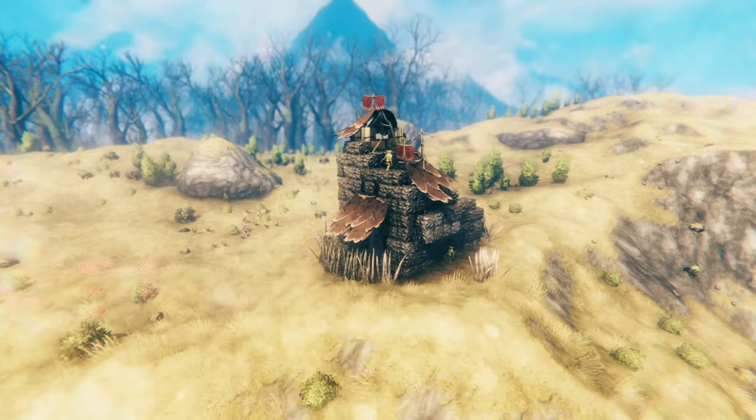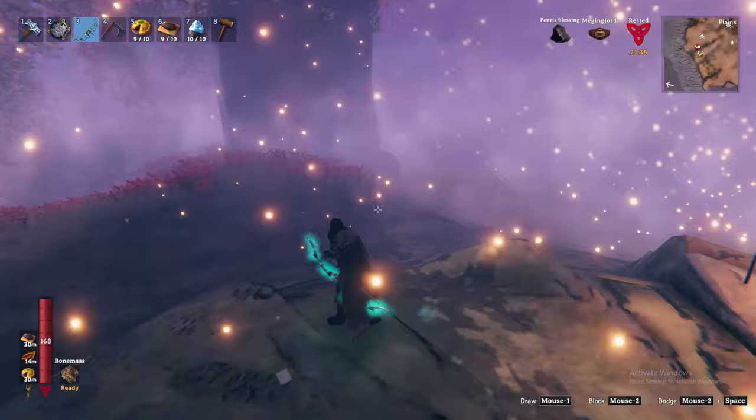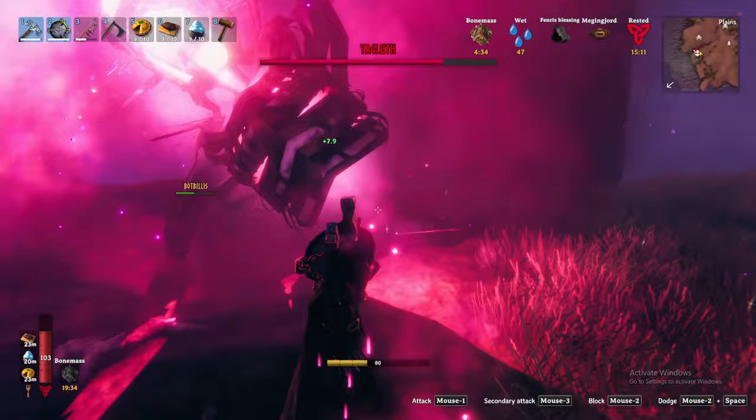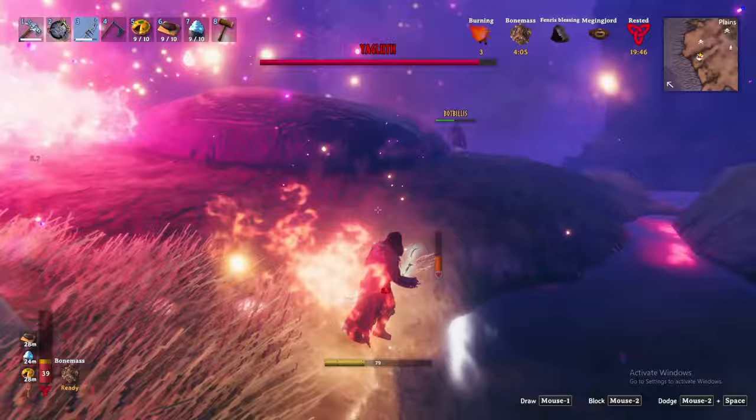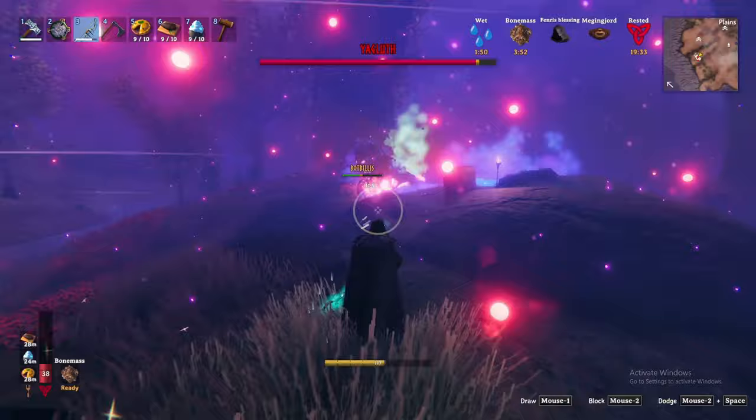Yagluth is resistant to fire, pierce damage, and immune to poison and stagger, so arrows and spears will not be much use here. I recommend grabbing Bonemass' forsaken power and using the full padded armor for maximum damage reduction, with either the black metal sword or Frostner for getting up close. He also does a ton of fire damage, so bring some barley wine. For food, lean into health food for survivability — combine lox meat pie, fish wraps, and blood pudding for a good balance of stamina and health. Once defeated, he drops the Torn Spirit and Yagluth Trophy.